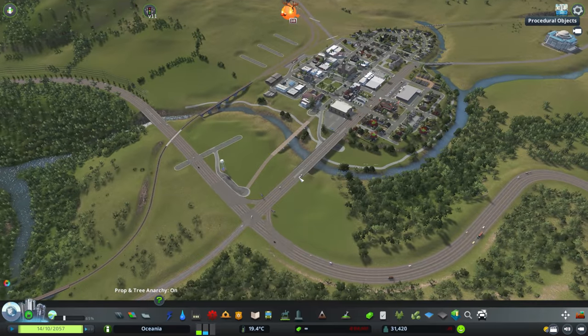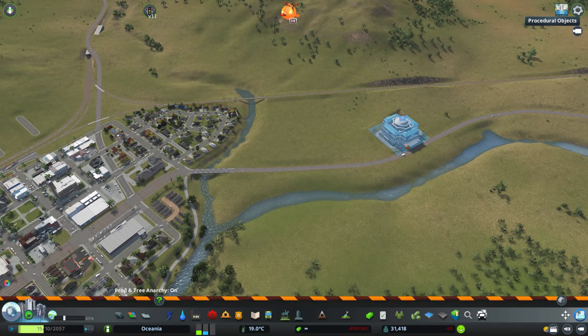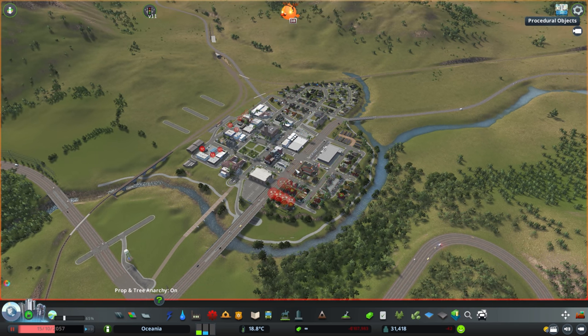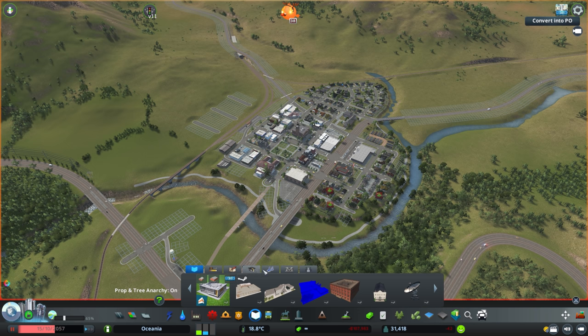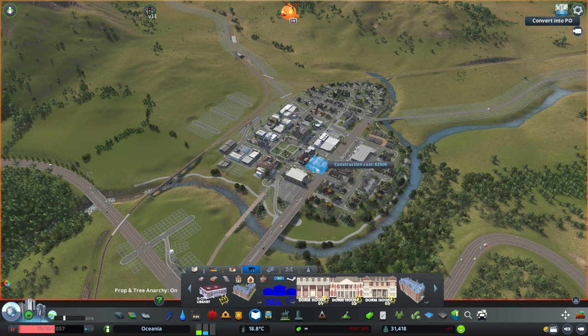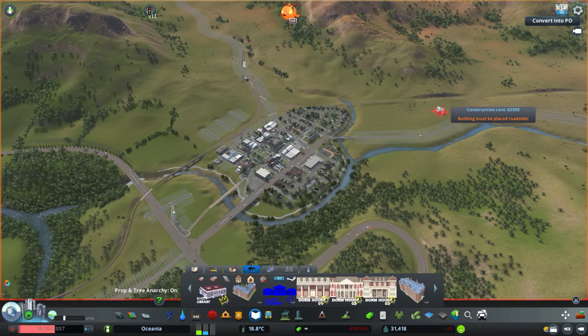We have a couple of bits and pieces for the university — for instance we've got this guy sitting out here — which I'm going to get rid of. First of all it's too big; it doesn't really fit the size of the town. I think we're going to use some more custom assets instead, so I've gone on the Steam Workshop and grabbed some buildings made by King Leno. They are really, really nice and I think they're going to fit this style a little bit better, plus they're much smaller, so it's going to be better in terms of scale.